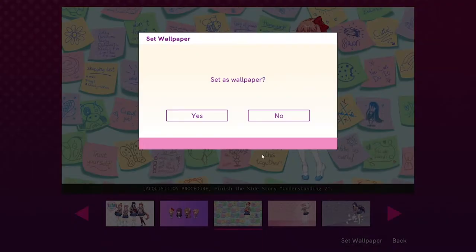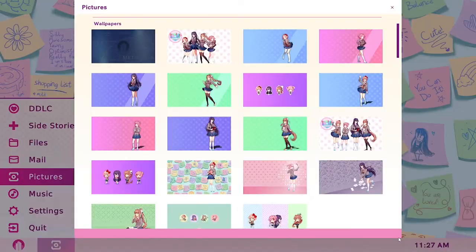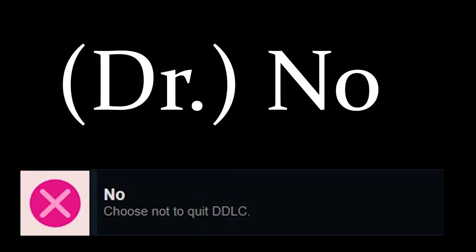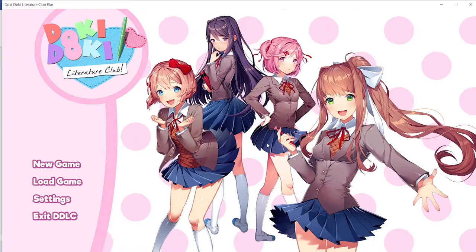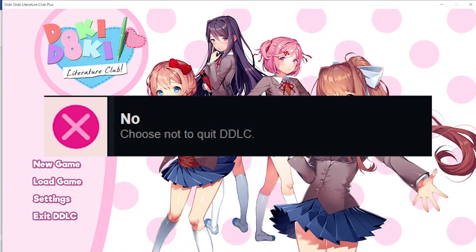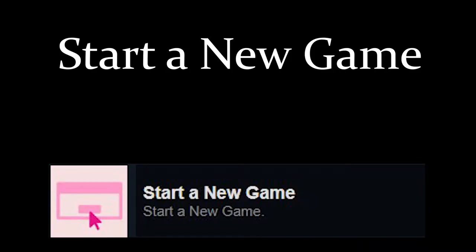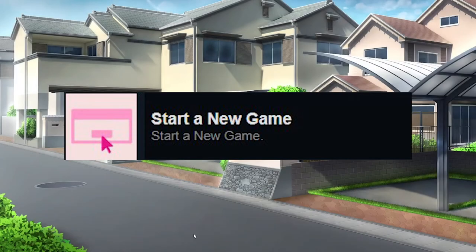This one is simple. Change the background of the main menu with any of the pictures from the gallery. Upon your attempt, you will earn the Error achievement. Attempting to quit the main game of DDLC but clicking 'No, I won't quit' will earn you the No achievement. This can be done from the main menu or in-game. Simply begin Act 2 after Sayori's death. Once Act 2 starts, you will earn the Start New Game achievement.